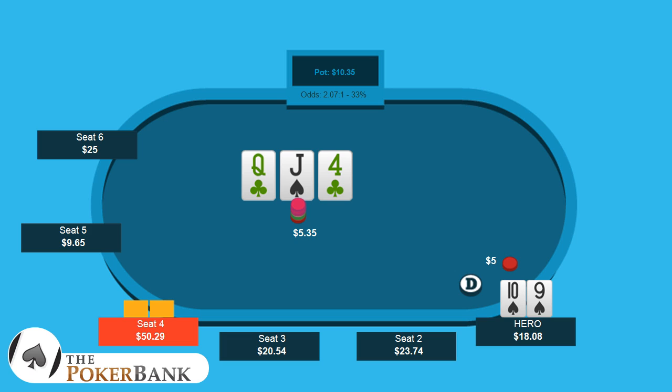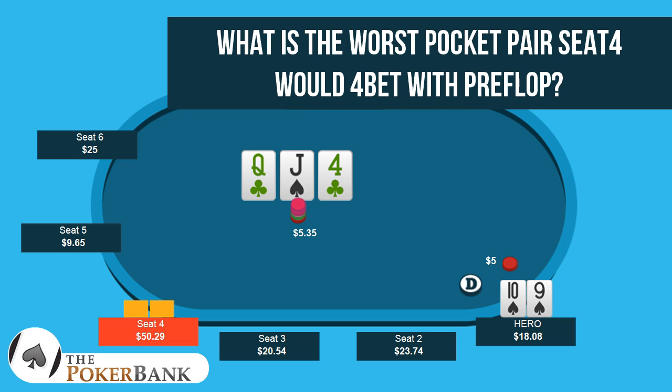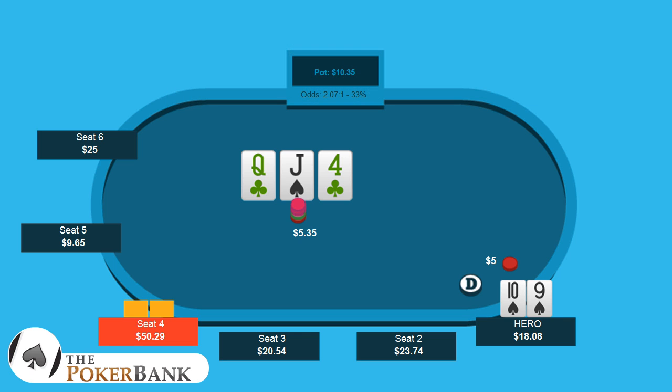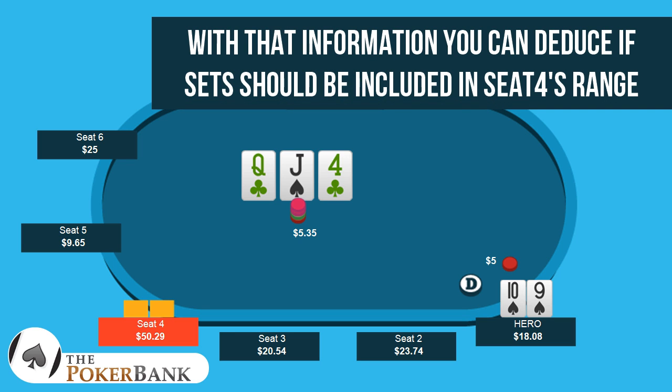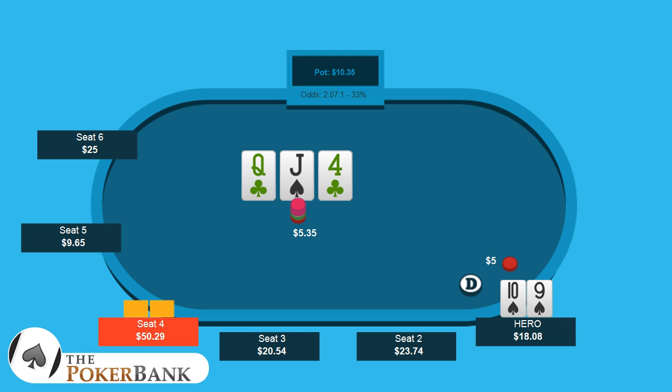Situations like this heavily boil down to hand reading. Let's think about what seat 4 could possibly have here. Thinking about pre-flop, one of the big things I ask myself is at what point does he stop coming over the top with big pairs? Does he only 4-bet pre-flop with kings plus? Is it queens plus? Is it tens plus? I'm trying to get a good feel for that to see if I can remove things like sets, or are sets totally possible? And also things like pocket tens — are there going to be things like tens, nines, eights, sevens in their flat range, or would they consider 4-betting pre-flop?